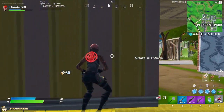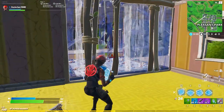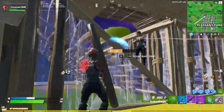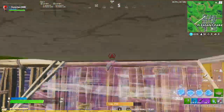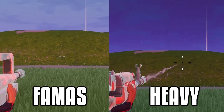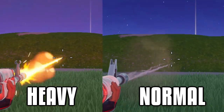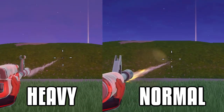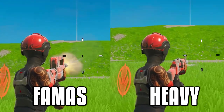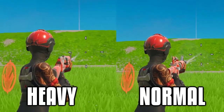To measure that, I ran 3 assessments testing Bloom, Recoil, and First Shot Accuracy. For Bloom, the lower tier Burst, aka the FAMAS, had by far the worst while aiming down sight, followed by the Heavy Assault Rifle and the Normal Assault Rifle. While not aiming down sight, the Heavy Assault Rifle had the most bloom, the Burst had the second most, and the Normal AR had the least.